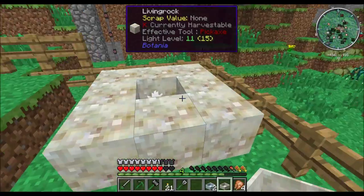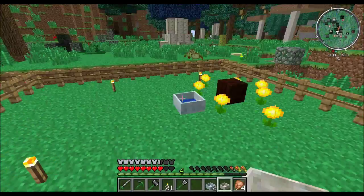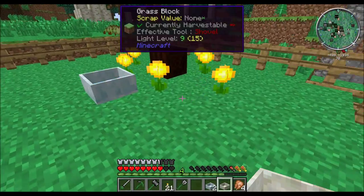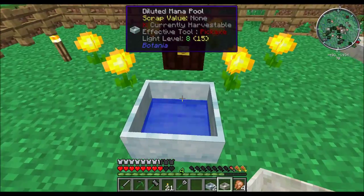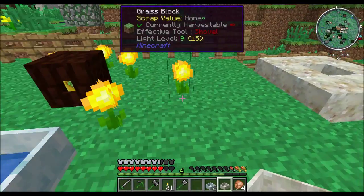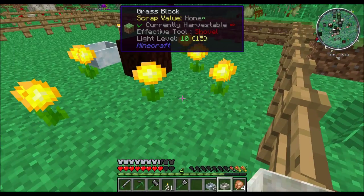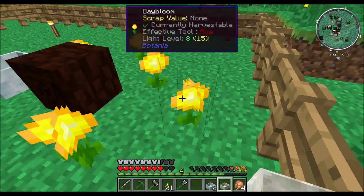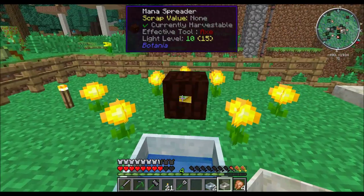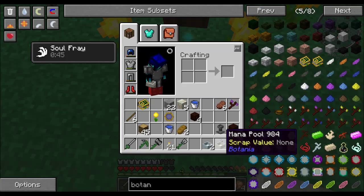Pure daisies — I've got two here. If you put smooth stone or logs, regular vanilla oak logs around them, then what you'll get is living rock and living stone, and that is one of the basics of nearly everything in this mod. When you put these down, they basically cannot have any other flower adjacent to them or they will not work. So as you see, none of them are. We got a nice little pattern here. However, these are some very slow producers, so you can't expect anything amazing from them.